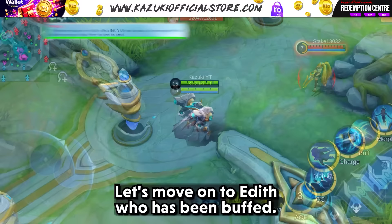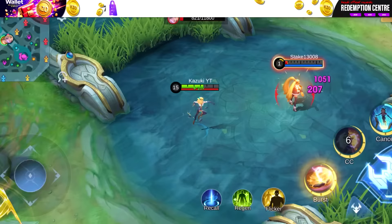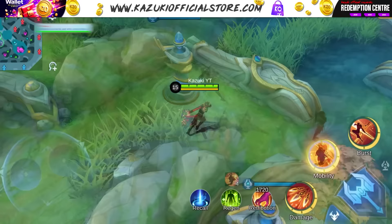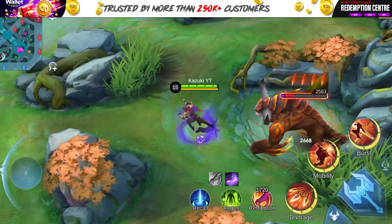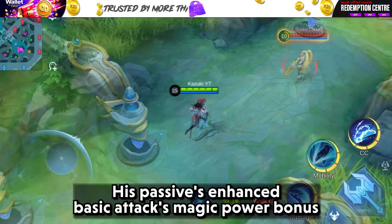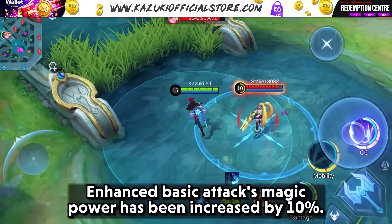Let's move on to Edith, who has been buffed. The ultimate now has increased hybrid defense conversion to magic power, enhancing her damage output. Next is Hayabusa, who has received an overall buff — his ultimate now allows for Retribution uses, aligning his capabilities with Ling and Lancelot. Next up is Julian, whose passive's Enhanced Basic Attacks magic power bonus has been increased by 10%, boosting his damage output.